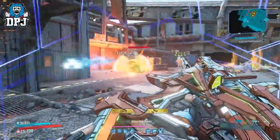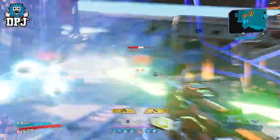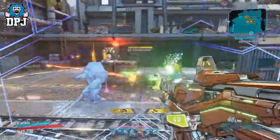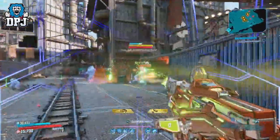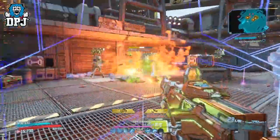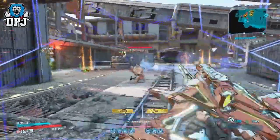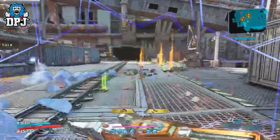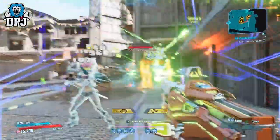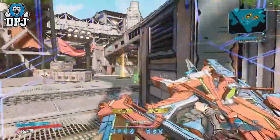Each shot will stick a projectile to the body and deal damage over time. Headshots ricochet to nearby enemies and do amazing damage. I called it the Redistributor 2.0 in my video, and having this my Redistributor has now gone into my bank — that's how good I think this is. Its single-target damage is way better than the Redistributor, though the Redistributor's amped shot does chain to nearby enemies, making it better for grouped-up adds.